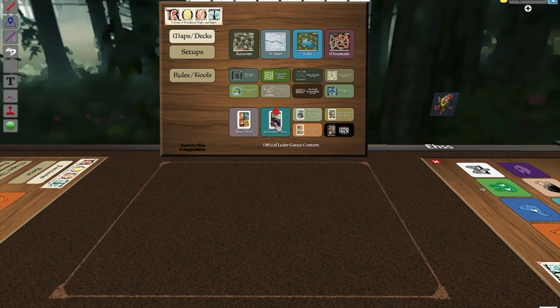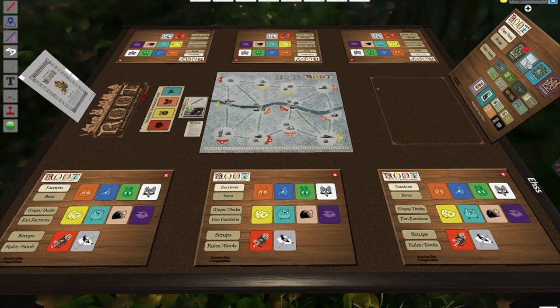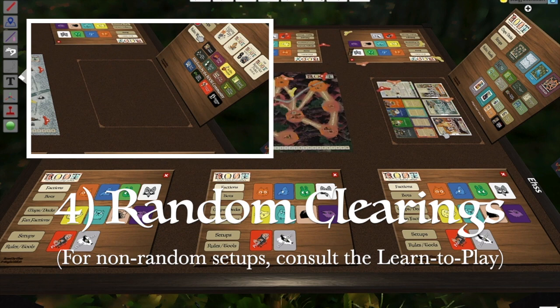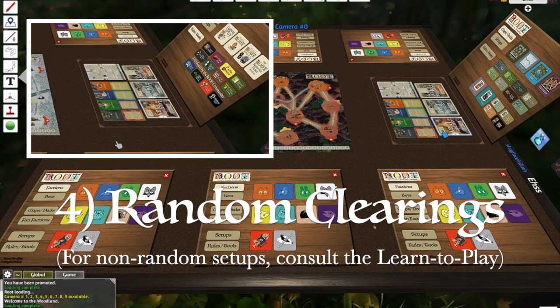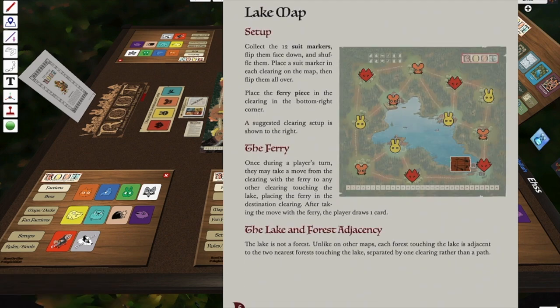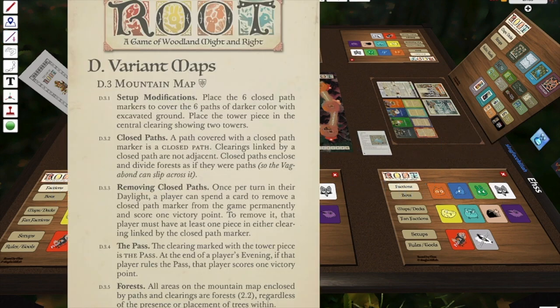If you've already selected a map or deck, don't worry, you can always change it. By pressing the buttons, the existing map and deck will be replaced with another. If you don't like the way the clearings are randomly dispersed, you can always click the button again and redistribute the clearings. While the winter, lake, and mountain maps all feature randomized clearing arrangements, in the learn to play guide you can access a balanced setup for both the lake and mountain map if you're just learning to play. The winter, lake, and mountain maps also all feature special rules which will appear on a card to the left of the map to guide you through the additional rules when using the variant map.